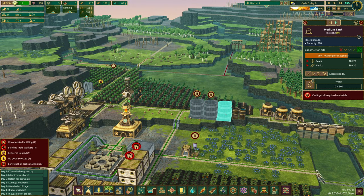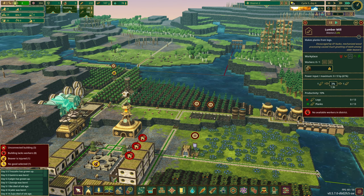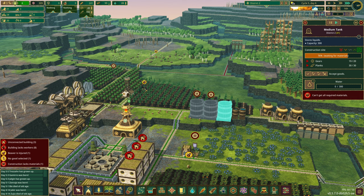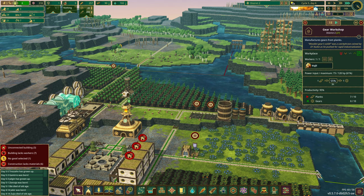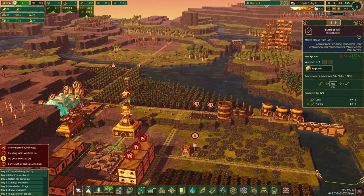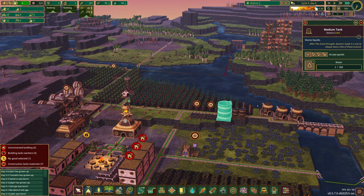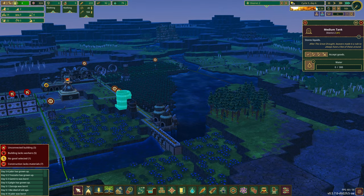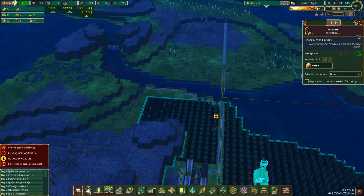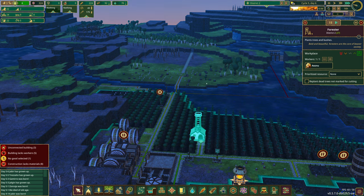We have another drought incoming — of course, hard mode. Come on, just two more gears. One more gear. Nineteen gears — just need one more. Finally! We're going to pause the gear workshop so that planks can get built like crazy. I've paused these two medium tanks, so we should start to see this fill up. Hopefully it's still a pretty short drought — we could definitely use a shorter drought season.